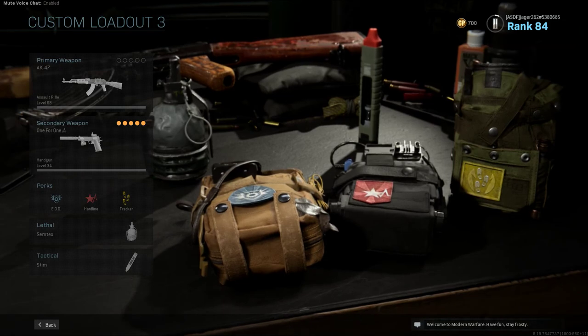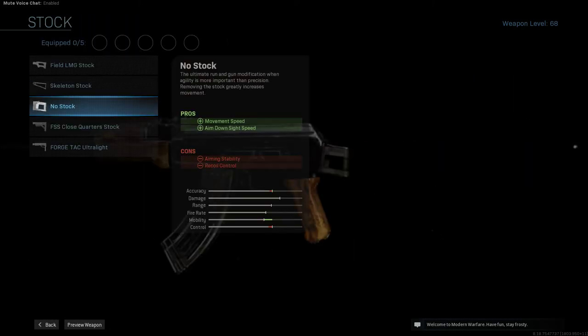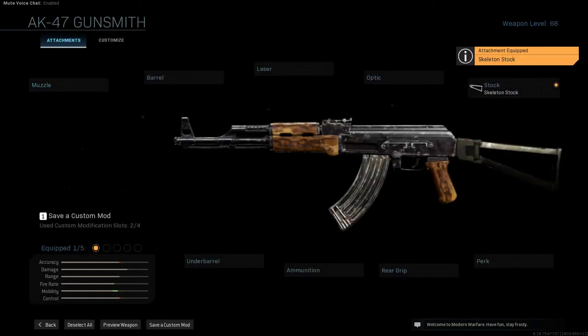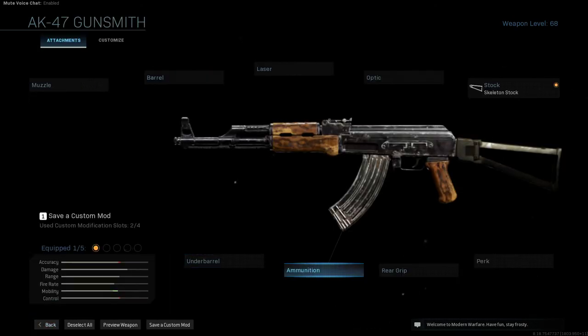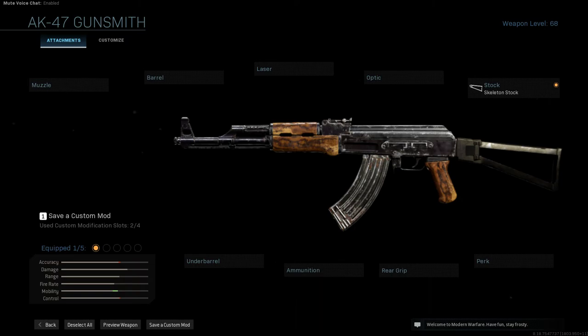To make the Norinco Type 56-1, which is basically an AKM, you're just going to build an AKM using the AK-47. For the stock, it's going to be the skeleton stock — the actual AKM has a folding stock just like the AKS, but we don't have that in the game, so skeleton stock is the closest you can get. The barrel is fine at full rifle length, but if you want to make it closer to the AKS you could run the 8-inch. The standard magazines are the only ones with the all-metal magazine, so that's it. The Type 56 was literally an AKM just produced in China.